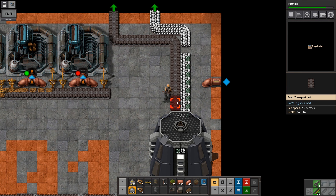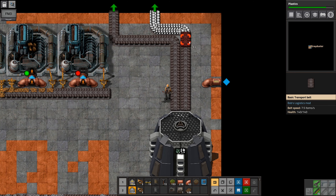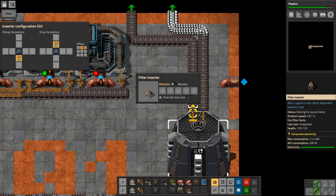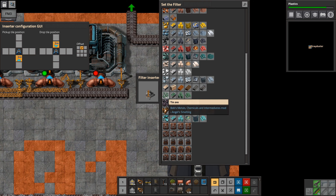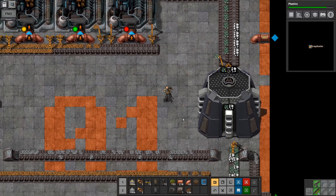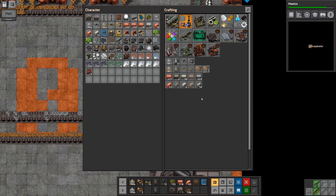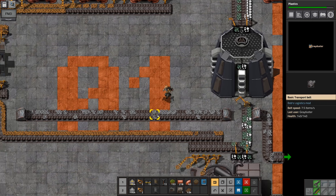On the output, we can either keep things like this, or go straight to separated belts — I'll just delete this one. We can just go to the filter inserters that we already have the ability to craft. Let's craft two of them — one here, one here — and then configure them. This one is going to be tin ore, and this one's going to be silicon ore. There they go — they just end up being separated. If you want them to work faster, you're going to need a faster inserter or just go straight to a loader.